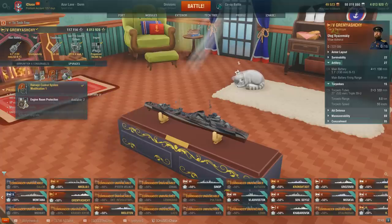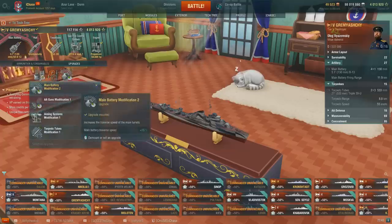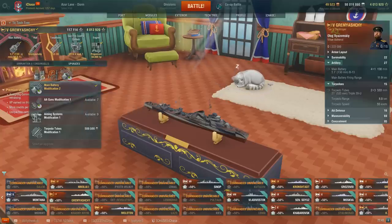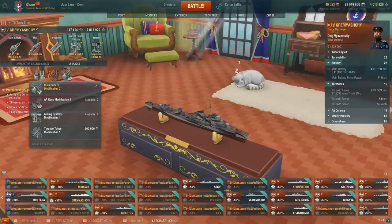There have been some really interesting changes in this slot. Main Battery Mod 2 no longer has a penalty — it used to give better turret traverse but cost you reload speed. Now it's a straight 15% improvement to turret traverse speed. This is useful if you have a ship with really slow turrets. For example, Gremy Yashi has really bad turret traverse, but with Main Battery Mod 2 and Expert Marksman her turret traverse becomes quite good. Definitely consider this if you have ships with poor turret traverse.